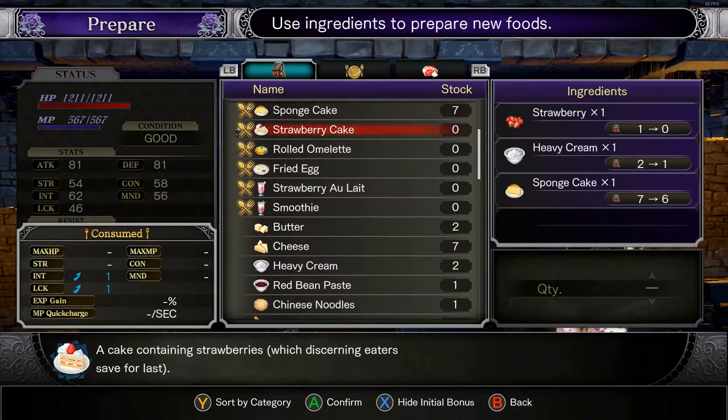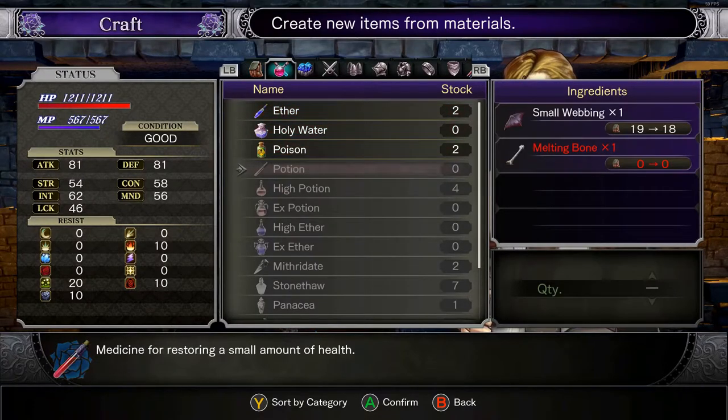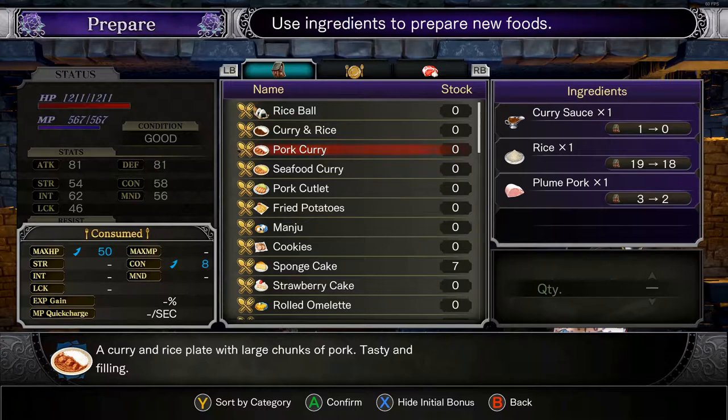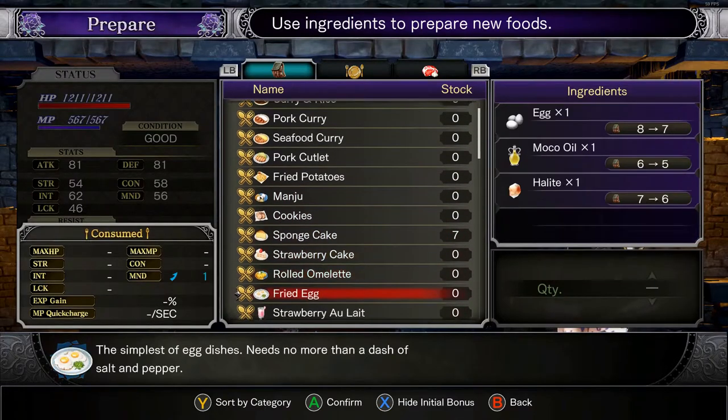So food does heal you, but also the first time you eat it, it gives you a permanent stat bonus. What's really cool about this is it has a bit of an effect on the reward structure. When you find a new enemy, you might be able to get a new ingredient for a new recipe that gives you a permanent stat buff. That allows enemies to, in effect, drop stat buffs. The first time it is — after that, it's a healing item, or a component of another recipe for another stat buff perhaps.